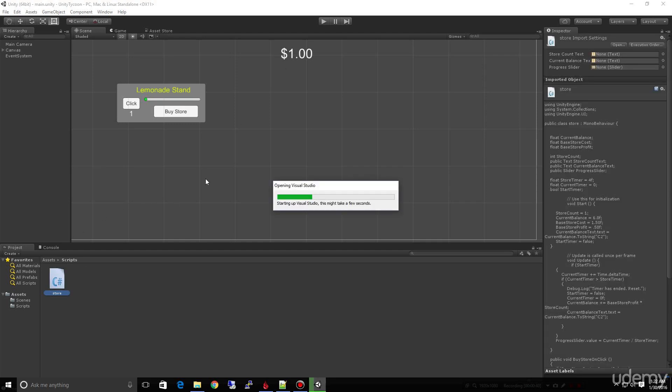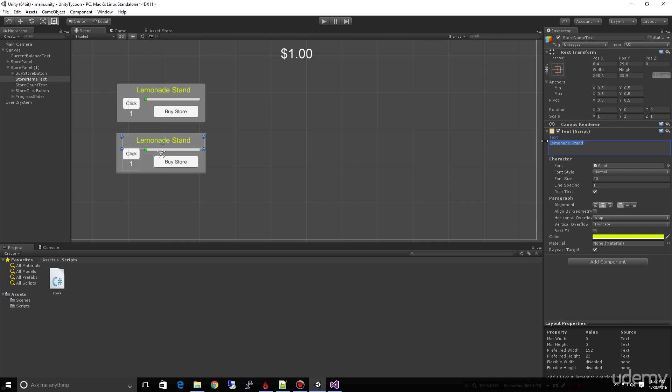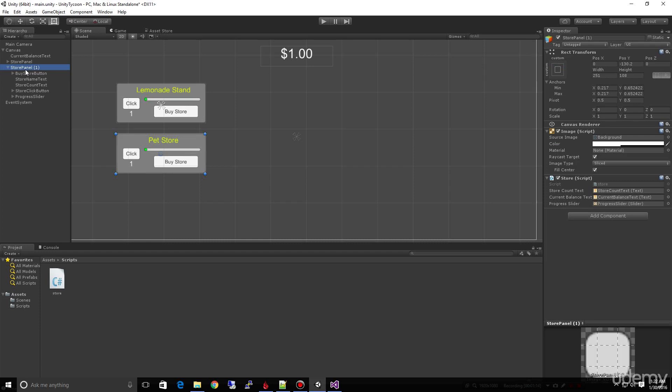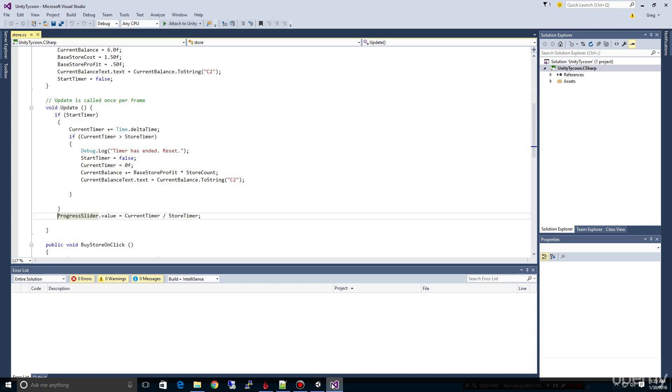If we look at our store script, one of the things you'll notice right away is that if we're going to have multiple stores — for example, if I come down here to our store panel and duplicate it and drag it down — we can pretty easily create another instance of a store. Naming this store 'pet store' is perfectly acceptable. If we run the game here, you'll notice we already get two separate timers, so we can already have multiple stores, but we have an inherent flaw in the way we've built the game.